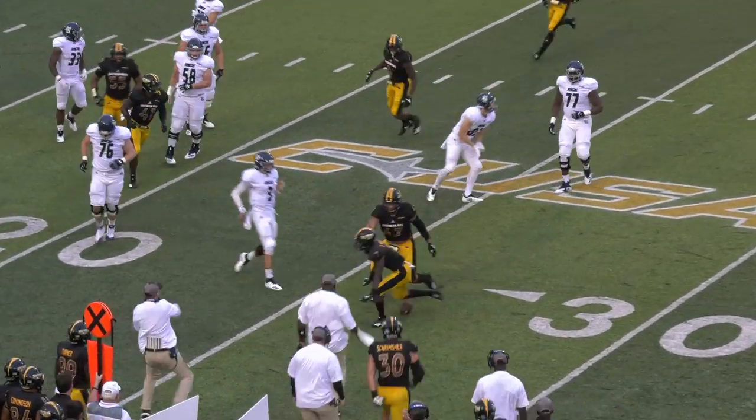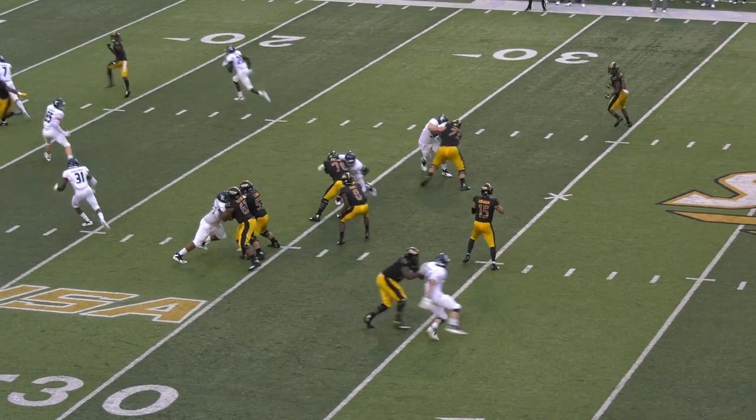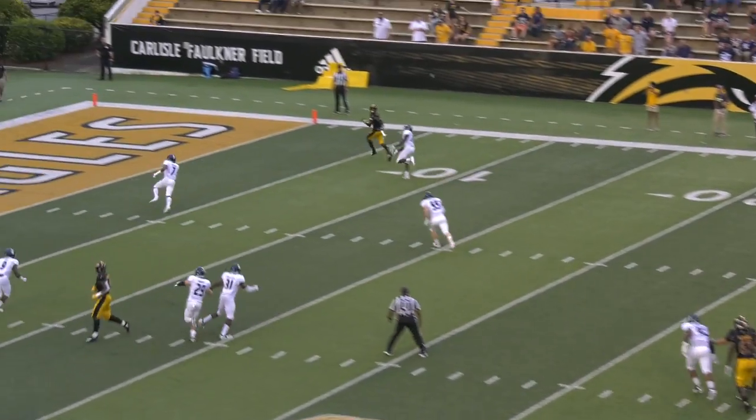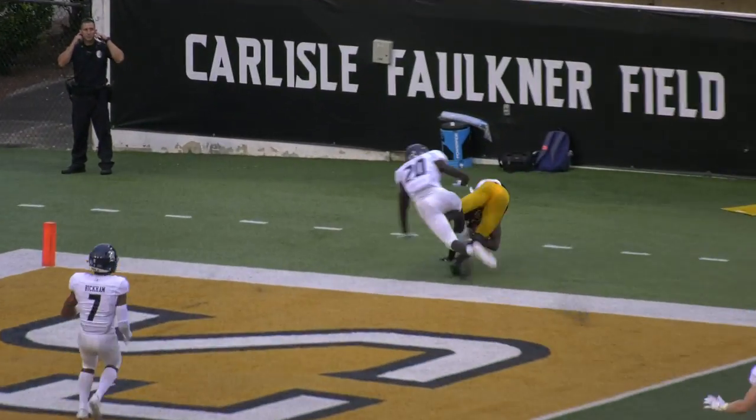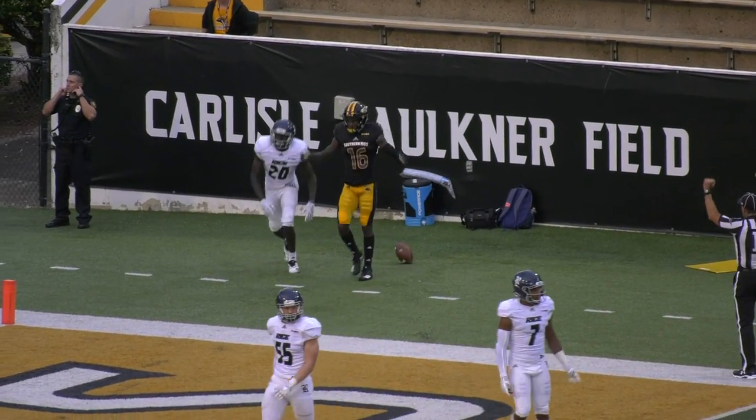Intercepted by Ty Williams. Eagles have it inside the 30-yard line. Now in motion goes Tim Jones, and a play-action fake. Abraham going to throw towards the end zone — got a man, it's going to be caught for a Golden Eagle touchdown.